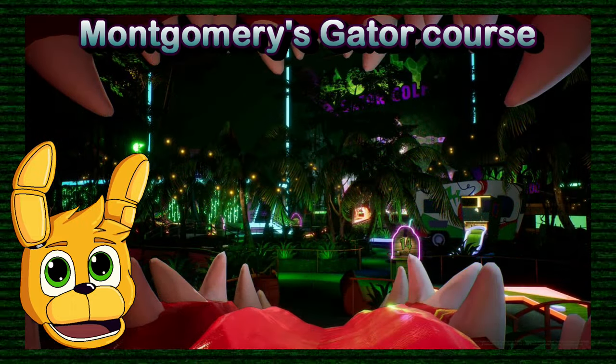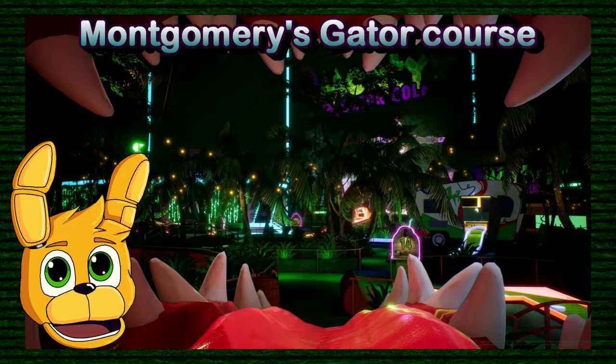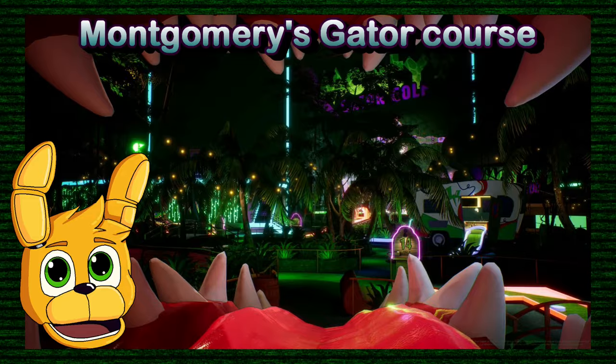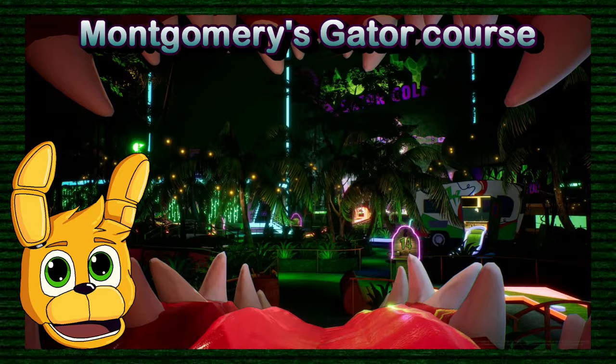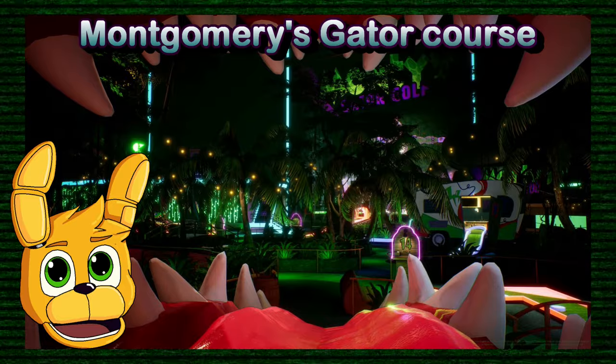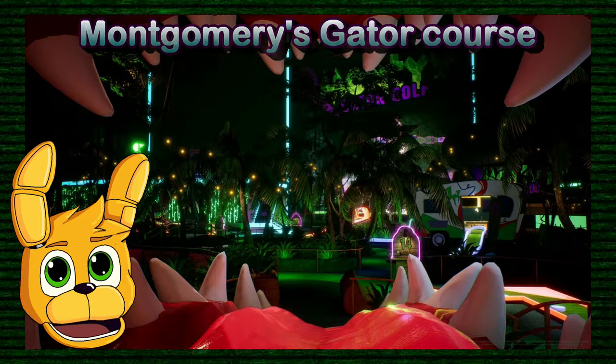The next picture is of hole 14, where we are coming out of the alligator's mouth. It's probably the exit out of the last area shown in the previous picture.